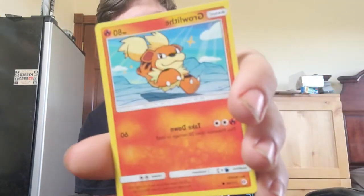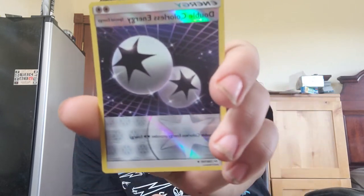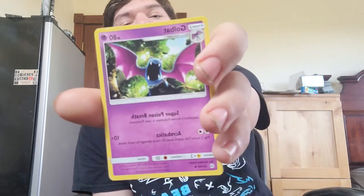Last pack! We got a Jangmo-o, a Wingull, a Popplio, a Growlithe, a Grubbin, a reverse holographic Double Colorless Energy, a Butterfree — I don't think we have that one — a Fire Energy, a Passimian, a Pokemon Catcher, and for the very last card of this booster box: a Golbat.